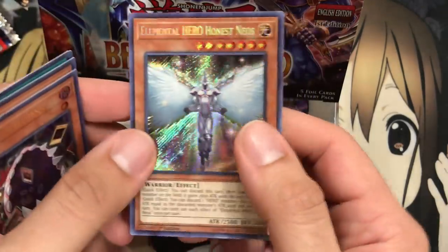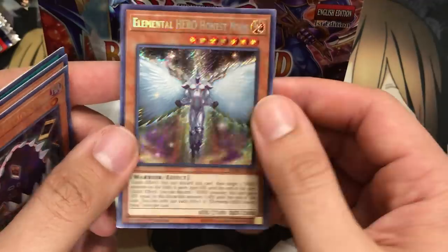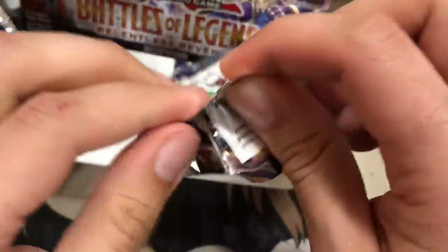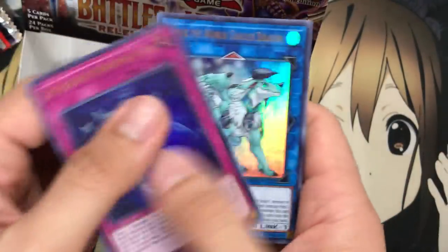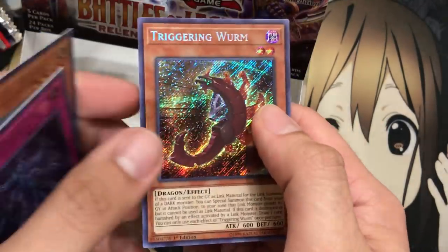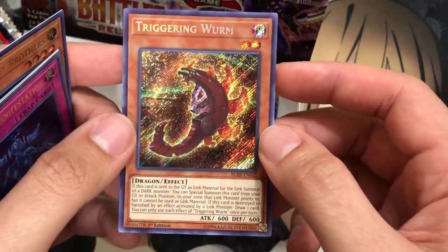Litmus, and Honest Neos — cool, some new ones I haven't seen yet. The Honest Neos as a Secret Rare definitely looks better than the Ultra Rare for sure. Two packs left — let's see if we can end with cards I haven't pulled yet. I haven't pulled that Worm card. We have Noble Knight Brothers, and — oh! There he is. Triggering Worm! Okay, so it wasn't Rocket Worm, it was Triggering Worm — but this is the one I wanted to pull. This is the one I'm going to try out in the Rocket Deck to see how it works.